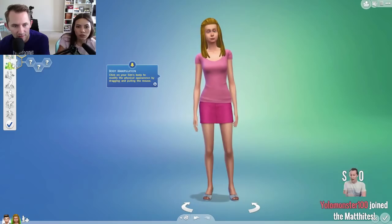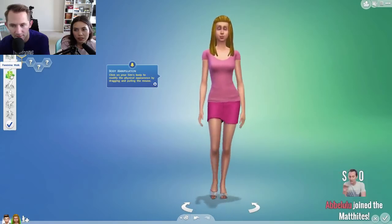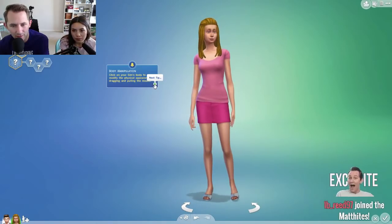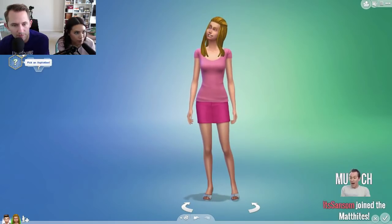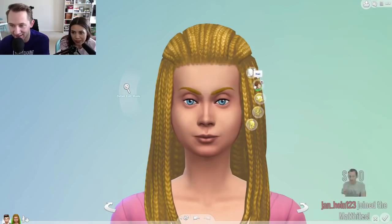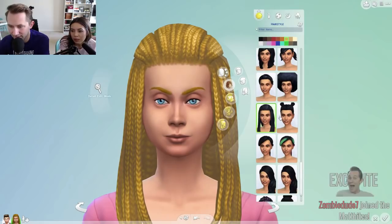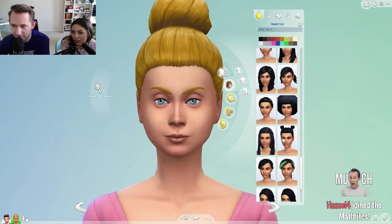Oh my gosh! Make me have a girly swagger. Where's the walk style? Right there — this one, no with the butterflies. Butterflies! Yeah, that's it. Young adult. Welcome IB Reed, thanks for joining the Matthias. How do we design? You click them. Click the face first. Her hair is driving me nuts — it is insane. She looks so mad!